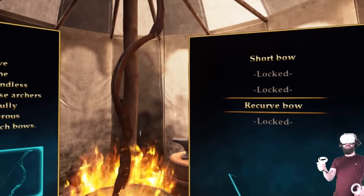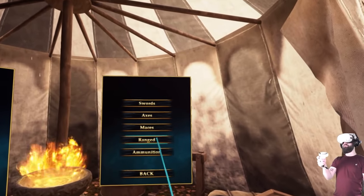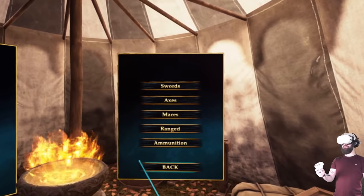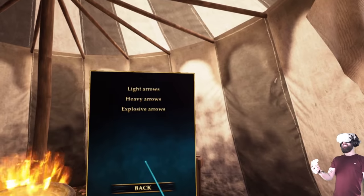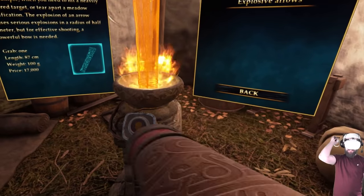I currently only have one bow, which is the recurve bow. If you play through the campaign, you unlock coins and you can unlock more weapons. I uninstalled the game and I've reinstalled it today and it's lost all my progress, which is really, really upsetting because I'd unlocked basically everything. I might message the devs and ask if there's a way I can just have everything unlocked - like a cheat, please.